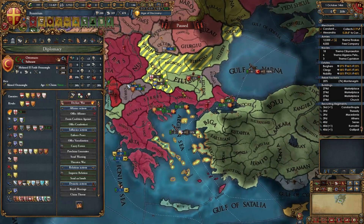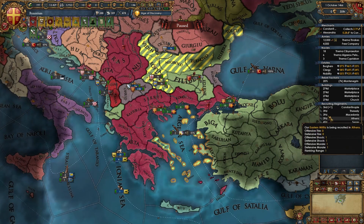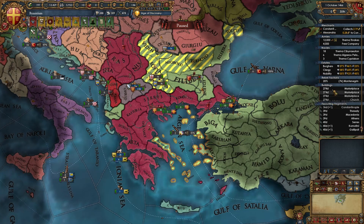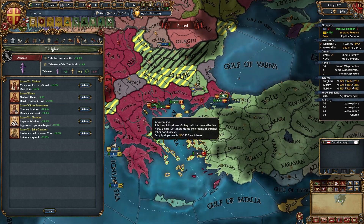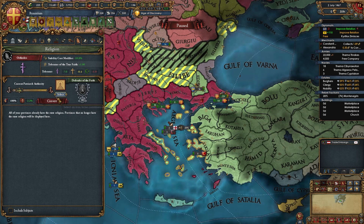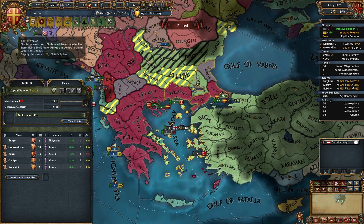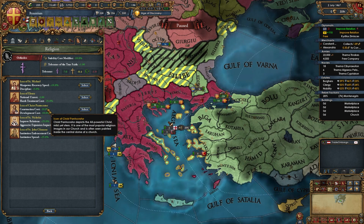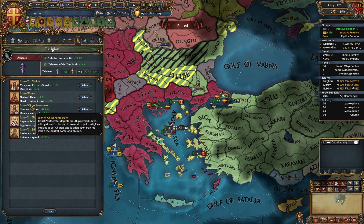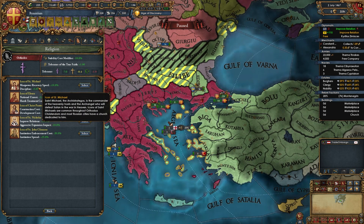Now that the truce with the Ottomans has expired, prepare to fight them again — waiting for them to end their current war. Buff up your army significantly, construct some marketplaces and churches. Regarding Orthodox mechanics: when you get enough Patriarch Authority, commission icons. High Patriarch Authority is good — consecrate Metropolitans for more. I like the Icon of Christ Pantocrator when devving and building. The Icon of Elusa is nice during peace for rebels, and the Icon of Saint Michael is good during wars.